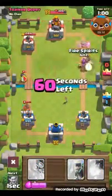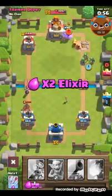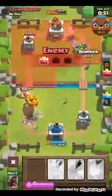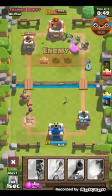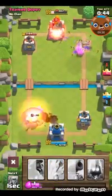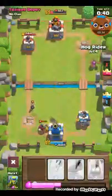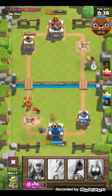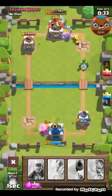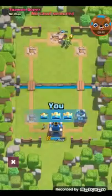Hog Rider, fire spirits, spear goblins — look at all of that damage! That is just incredible. I don't want to die to this stinking training camp. There we go — boom! That's what I call pro skills.